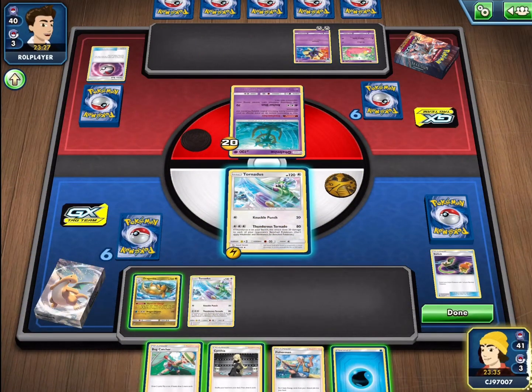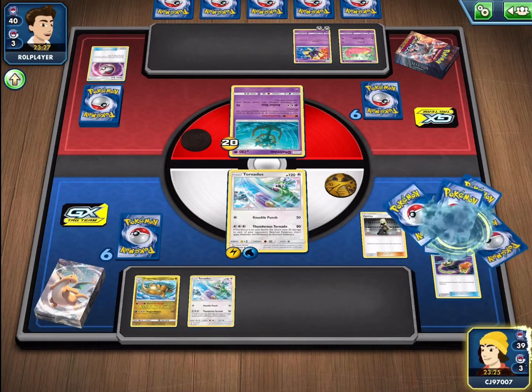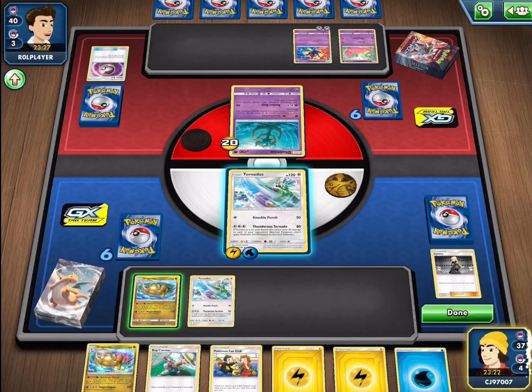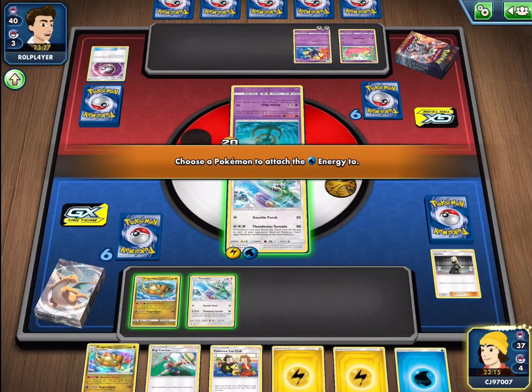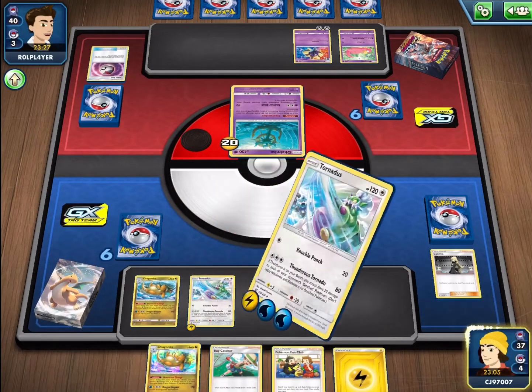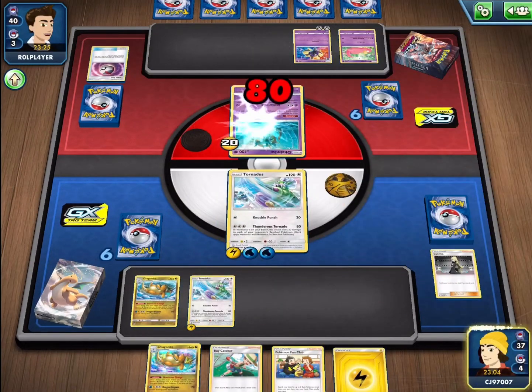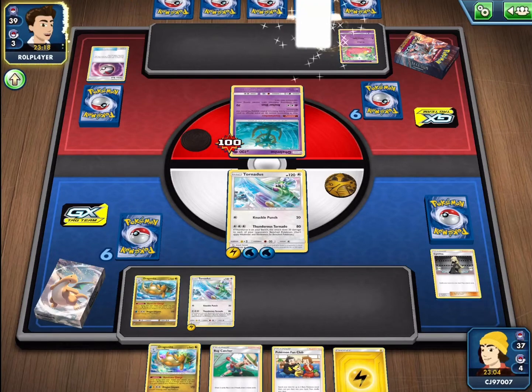They already have 2 Energy on, but we have our Dragonite in play which is all we're going to need. We attach to the active and we have a Cynthia to get a new hand — try and find a bunch of Energy. That's exactly what has happened, so we can easily attach 2 Energies with our Dragonite: one onto the active to get a bunch of damage across my opponent's board, and one onto the bench. Now we're going to be hitting for 80 damage, getting us closer to the knockout. On the following turn, since we have a Pokemon Fan Club, we'll be able to find our Thunderous so we can use Tornadus to deal bench damage as well, which is going to be excellent.